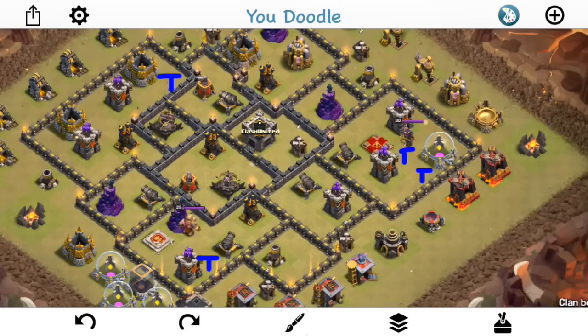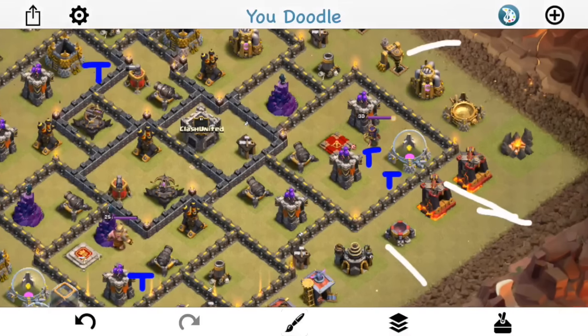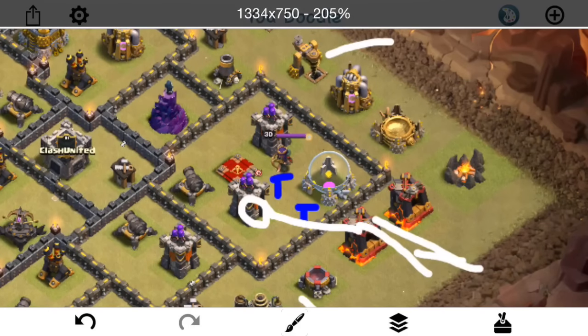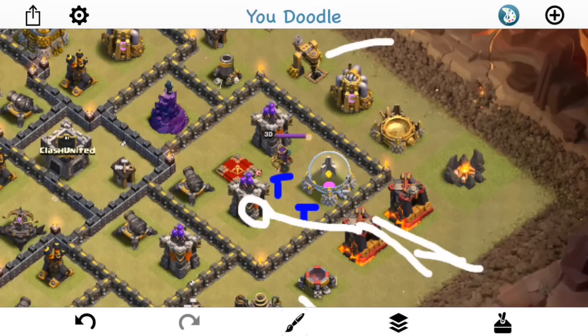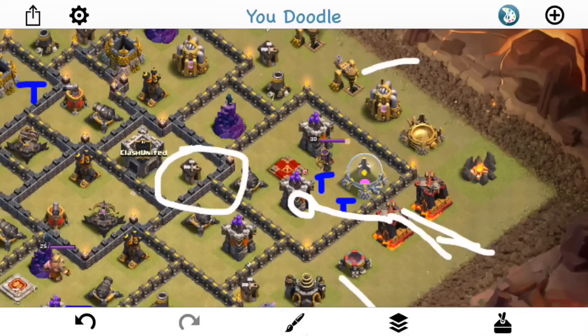Anthony goes ahead and drops down some giants, healers on them — kind of an HGHB opener. He does have all those components except for the hogs. Sends in the giants, healers on them, more baby dragons for the funnel, bowlers. He makes sure the walls are open, which lets the bowlers go in because now they can target the archer tower — whereas before they couldn't reach over the wall because it's two tiles between the archer tower and the wall. So they're able to go up and target that archer tower and enter the base, getting all the bowlers in there. And he brings a jump — so nothing's going to leave the base.